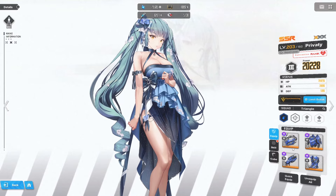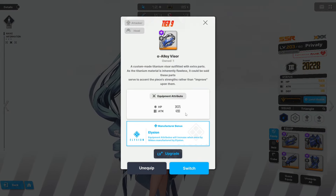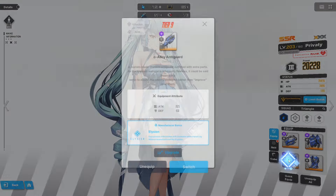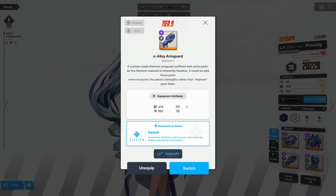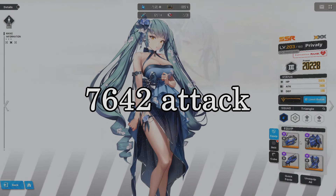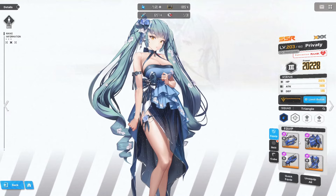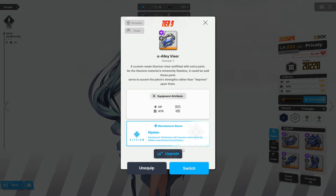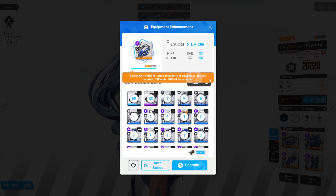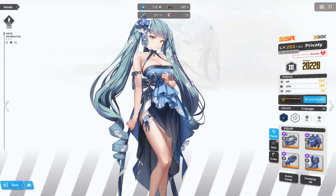Meanwhile, let's also check how much attack the manufacturer gear provides. At level 0, the helm, chest, and gloves are providing a combined value of 7,642 attack, which is already more than double what the extra copies and bond levels were providing you. If I were to also level the pieces to level 5, then the difference would be even more significant. Let's also calculate the percentage gained from having the 3 pieces equipped.